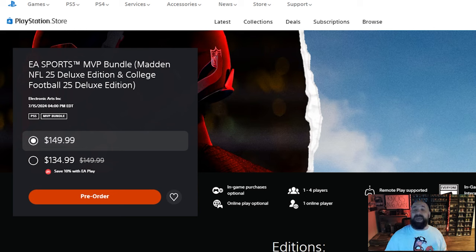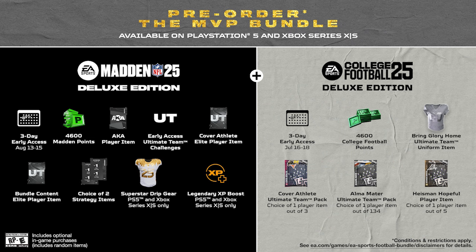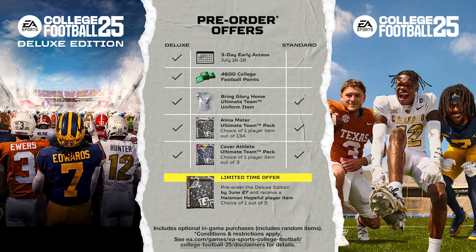Here is one more look at the MVP bundle pre-order: this will give you everything that you see on screen — both games, three-day early access for both, 4,600 Madden points for each, College Football points for the College Football deluxe edition, and a bunch of different packs and other things to help you build your Ultimate Team on day one for each game.